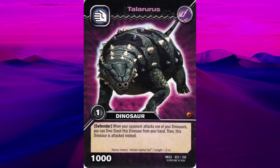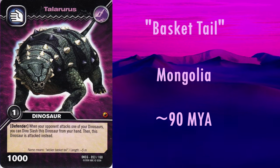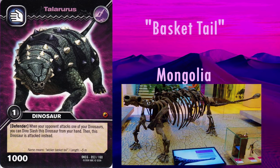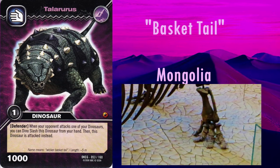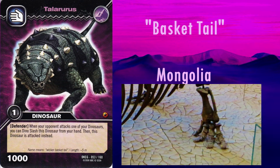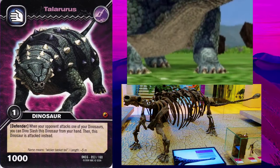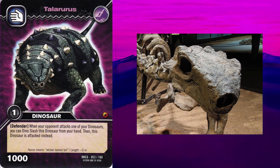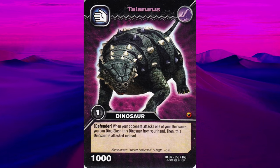Up next is Talarurus. Its name means basket tail, and it lived in Mongolia around 90 million years ago. This animal is known from several incomplete specimens, and as such, most reconstructions — especially museum mounts — are composites of many different individuals. This resulted in a lot of odd features now seen as inaccurate. One of these was that it was reconstructed with four toes, despite other ankylosaurids having three; this inaccuracy is present on this model. However, for whatever reason, the Talarurus alone was given an extra finger, giving it the correct number of five. The skull has a distinctly thin snout, correctly shown here. The tail club is the correct shape, and the scoots are also the correct shape and arranged correctly. On the whole, the Talarurus model is really good.